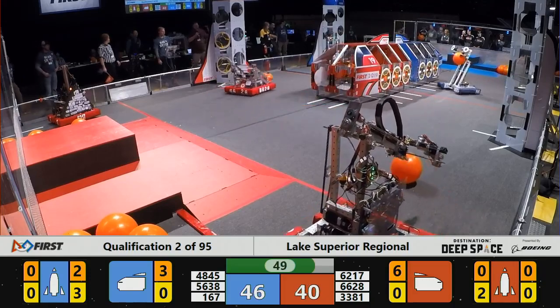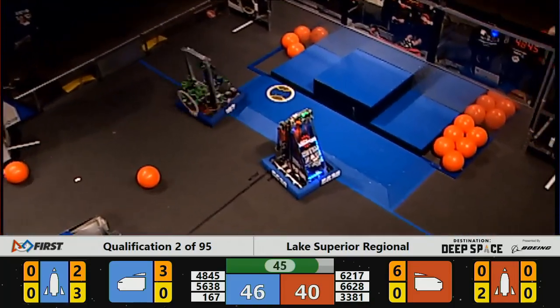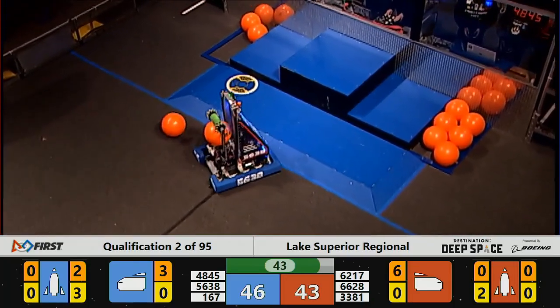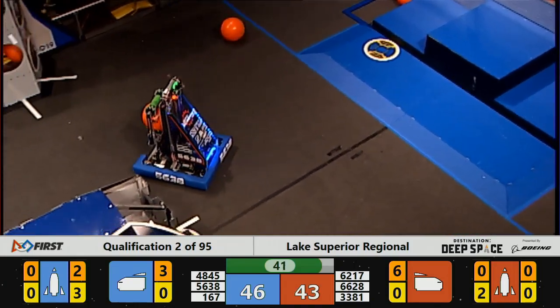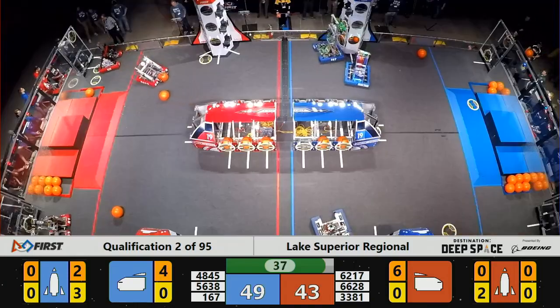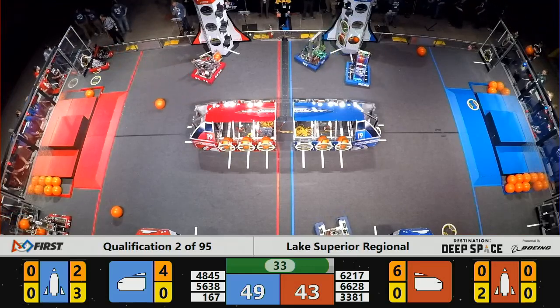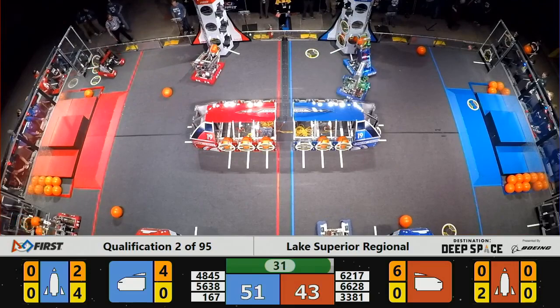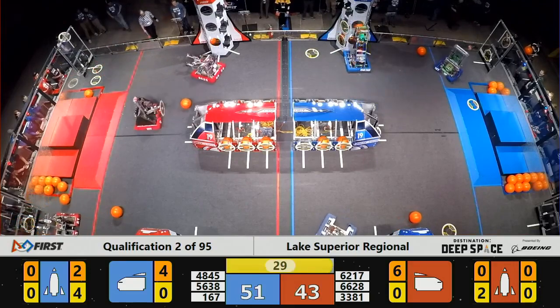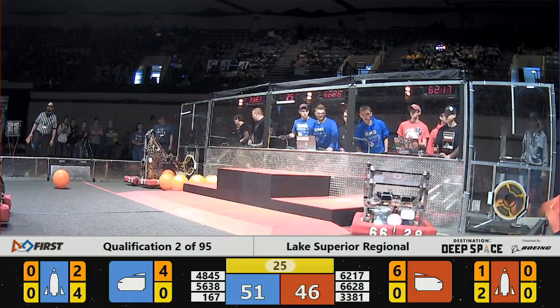66-28, placing more cargo into that cargo ship, keeping Red Alliance in this game with 45 seconds left. 40-46 — that's only two pieces of cargo separating these two alliances. 1-6-7, Children of the Corn, placing that hatch panel up for their teammate LQPV Robotics. 56-38 — they're making a good effort trying to fill out that rocket.